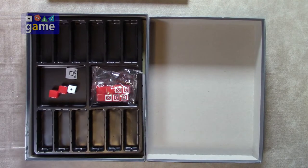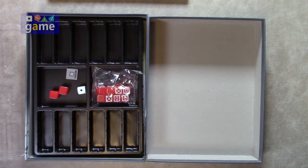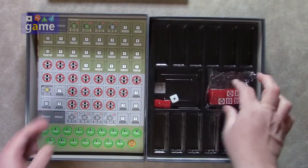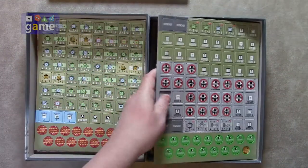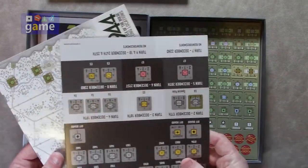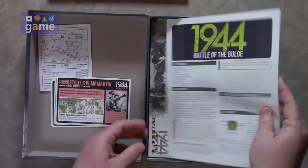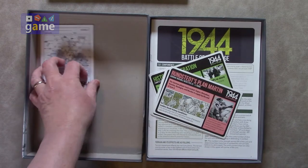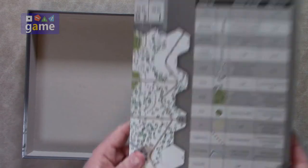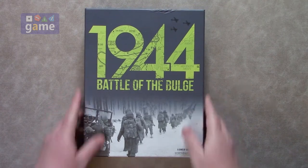So if you're getting 1944 Battle of the Bulge from Worthington Games, you're going to get a custom tray, 10 custom dice, a regular die, a lid of course, three sheets of counters, two player order of battle cards as well as setup maps, two copies of the rulebook, the German objective cards, an archive log for your game plays, and the lovely mounted board we looked at. That's what is going to be in the box for 1944 Battle of the Bulge by Dan Forney, published by Worthington Games.